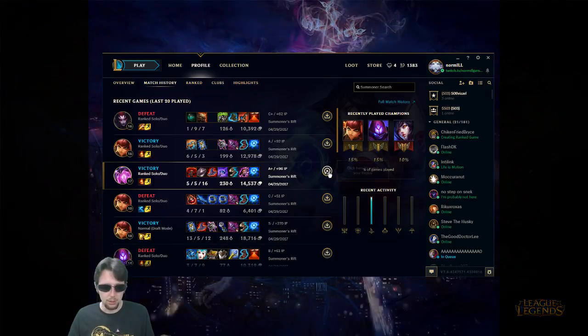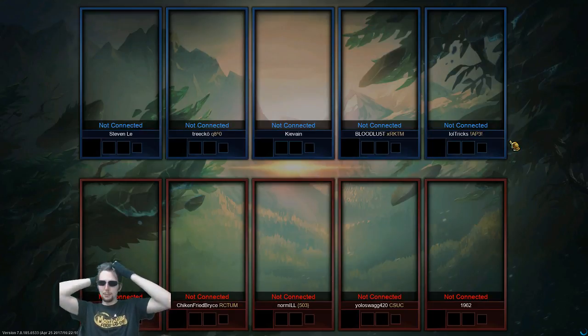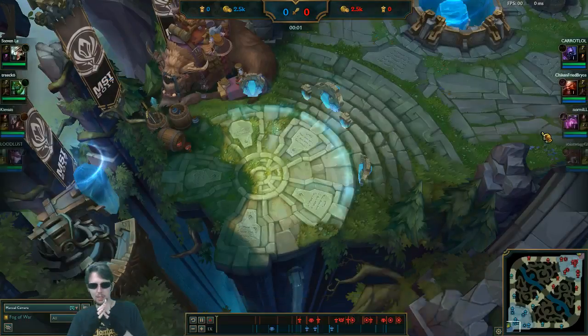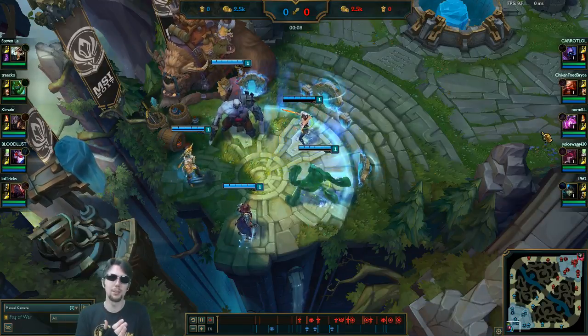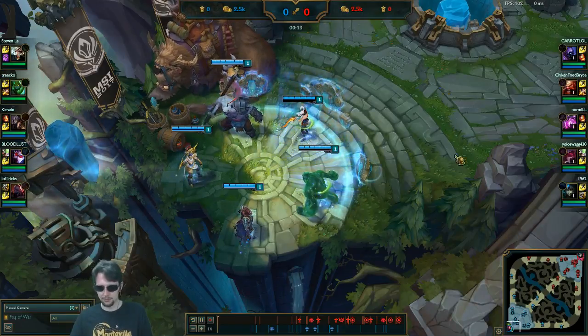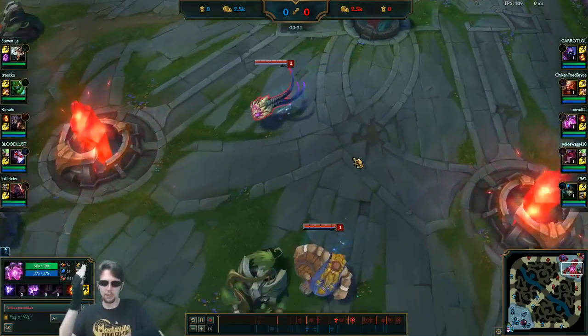So like I said, we were up against a TF mid as Vel'Koz. We should be able to pressure him early — not necessarily with harassment, but definitely with lane pressure, just in shoving. Because Vel'Koz has one of the best shoves in the game with the W. You get two charges of it at level one, it procs the passive true damage off of those two charges every time — you get four charges with the two procs. Even if you whiff a little bit.